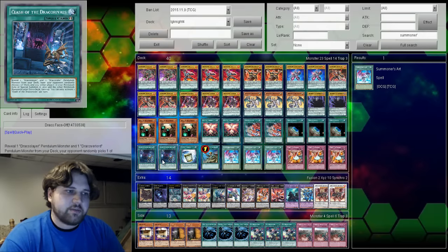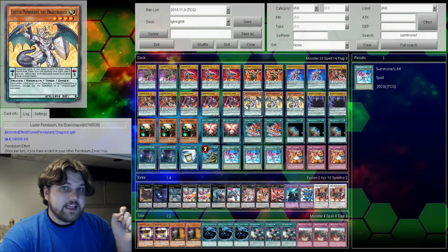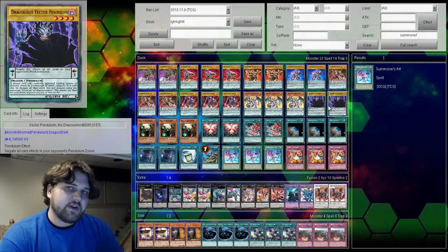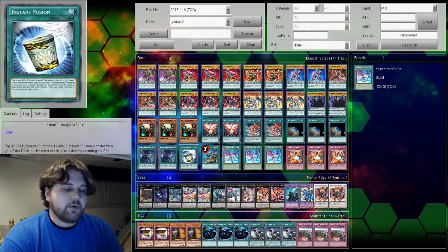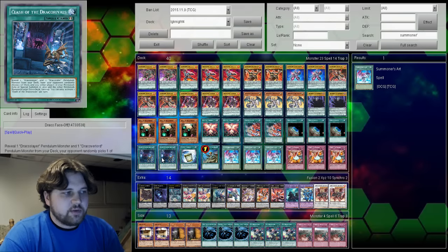Draco Face-Off is being cut to two. I'm completely leaving these cards in here. Even if you never put Luster Pendulum in the scale, the fact that it's a tuner is very good, the fact that it's a pendulum is very good, and the fact that Vector is a three scale is actually the perfect number for this deck. The reason Draco Face-Off is being cut to two is simply to keep the deck at 40 cards — I don't want to cut Instant Fusion even though it's at one.